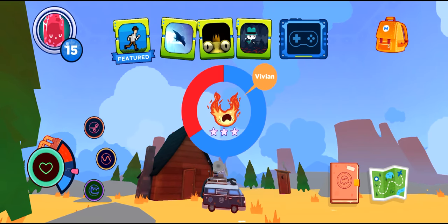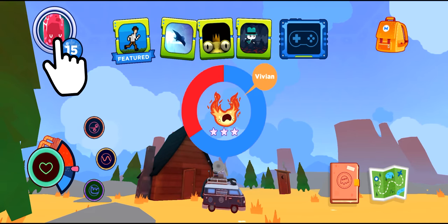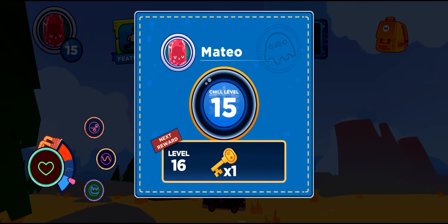My player is currently level 15, as indicated by the player level in the upper left. You can level up by cooling down lovelings or playing games. If you tap the player card, you can see your player portrait, current player level, the XP required to hit the next level, and the upcoming level reward. In addition to unlocking new map zones as you level up, you'll also earn game unlock tokens.